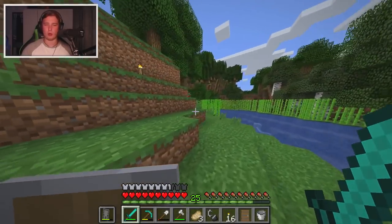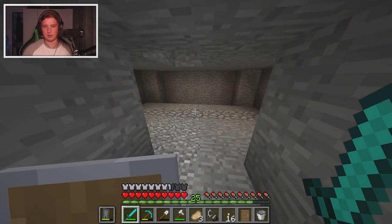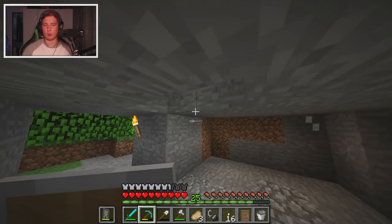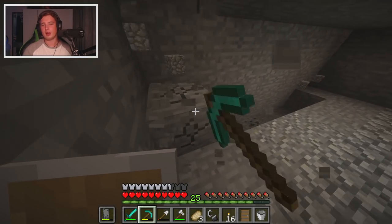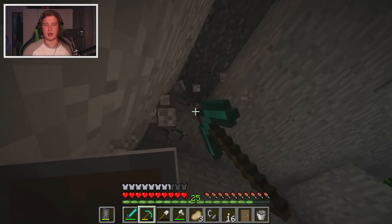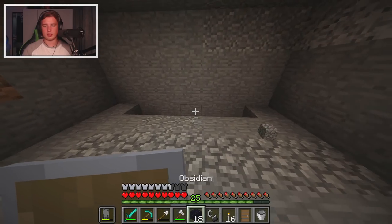The Nether portal is pretty loud and I'm not a huge fan of how it sounds. So I've decided to build it here - that way hopefully we won't be able to hear it from where we are. There is a way of making it so you can switch it on and off, but I'm just gonna have it on the entire time and have it further away so I don't have to put up with the noise.